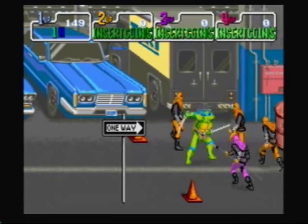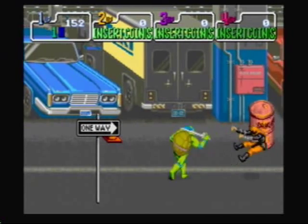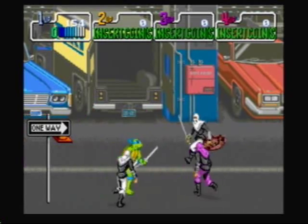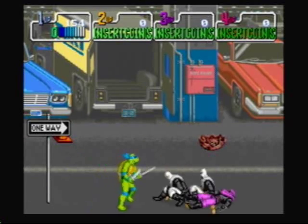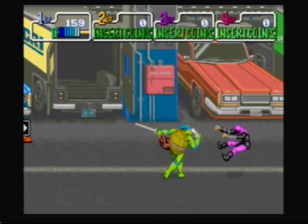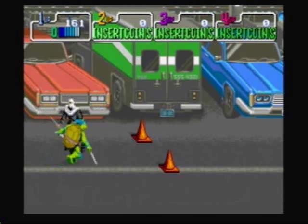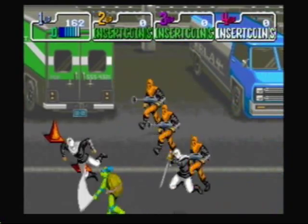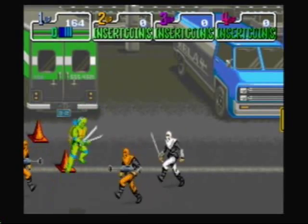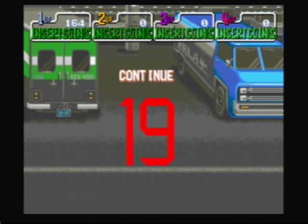Did that cone just take out three foot soldiers? That was amazing. Watch out for these foot soldiers with the spears — they're major assholes. The cone took out two foot soldiers. Watch out for this car here — it will run you over. Not the orange assholes with guns — they always whoop my ass. Now let's go ahead and switch characters; let's play with Michelangelo for a little bit.